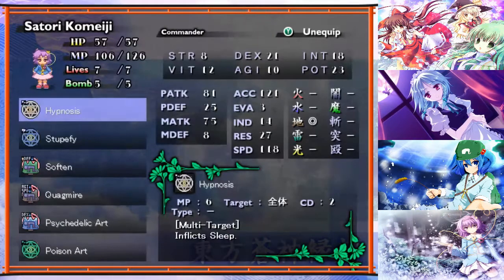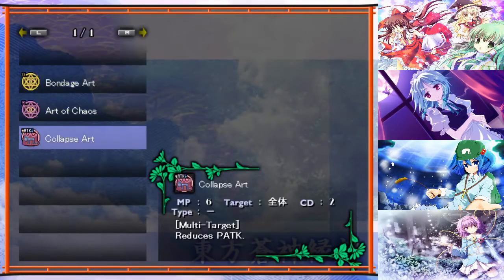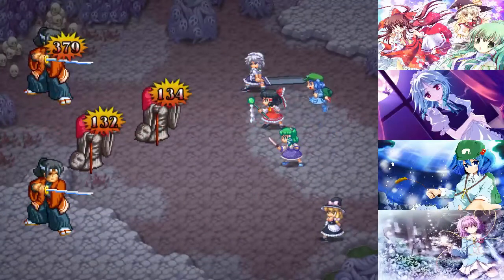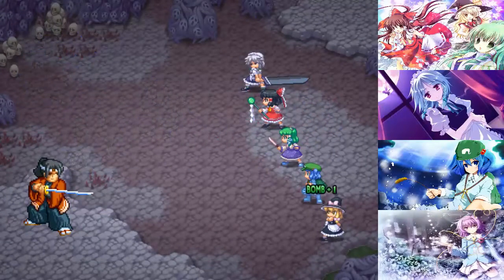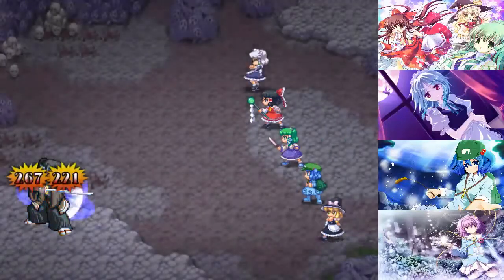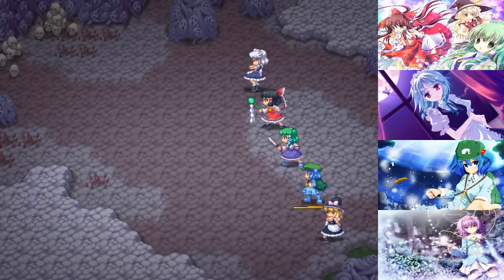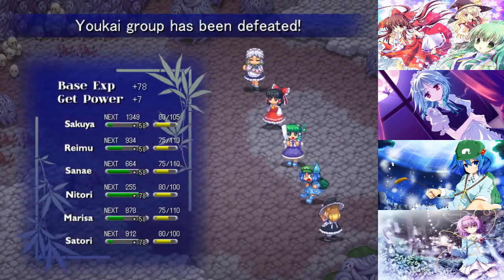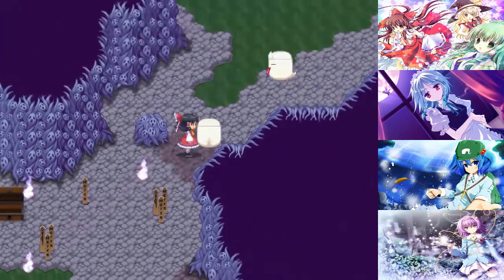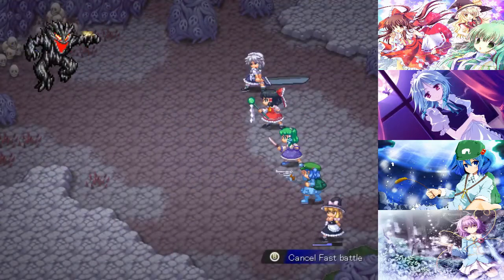Satori gets a new skill - Collapse Art, which is for lowering the enemy's physical attack. Very nice stuff. There is another rock as well for our collection. It's really nice getting all of these items just now, because that will most definitely help out later. Even if it doesn't help out during the main game, stockpiling these items is great for the post game.